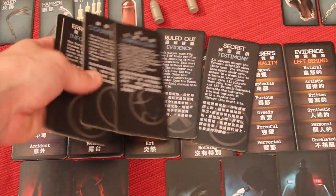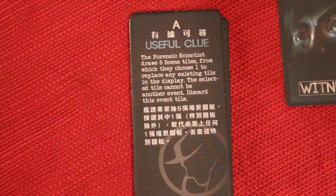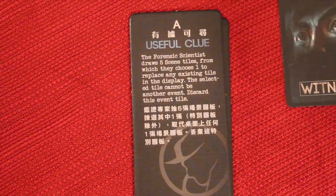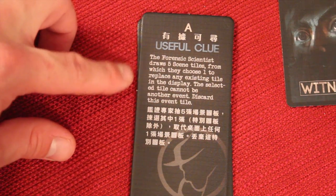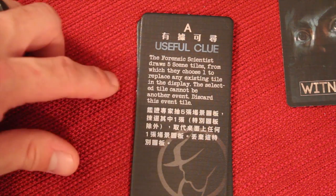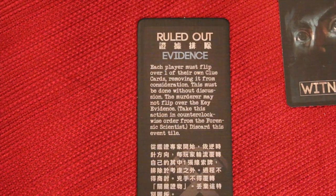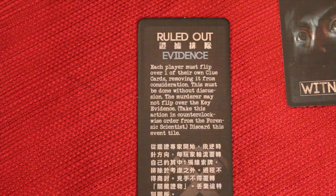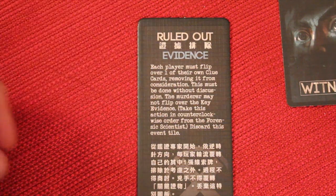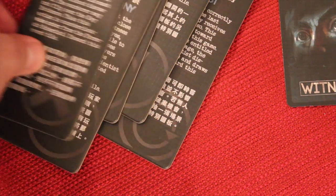There are also special event tiles as a variant you don't have to use. After the first round, one might say 'useful clue' — the forensic scientist draws five scene tiles and chooses one to replace any existing tile. Another might say each player must flip over any one of their cards and rule it out, though the murderer can't flip their case card. The game takes 15 to 30 minutes depending on player count — usually closer to 15 — and that's how you play Deception: Murder in Hong Kong.